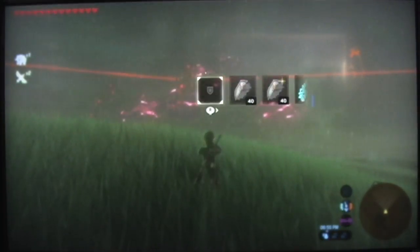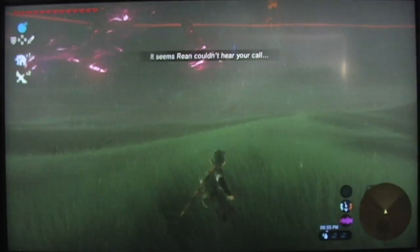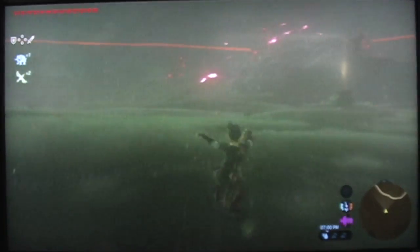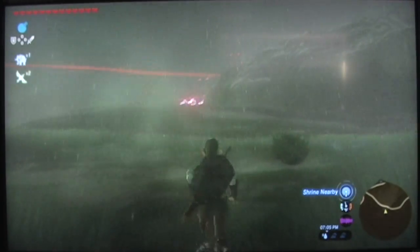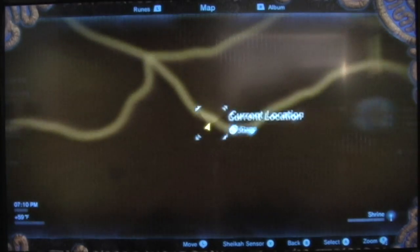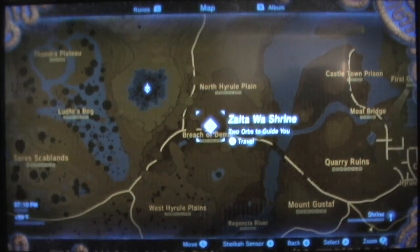I want to change to a different shield just in case — I don't want to break this one. So we're almost here, and just to speed it up again, I'm going to teleport. You're going to want to make your way towards the back of Hyrule Castle. As you can see on my map, here is the Sacred Ground rune. This is where Hyrule Castle is, so make your way to this shrine, or if you don't have it, just start making your way across.